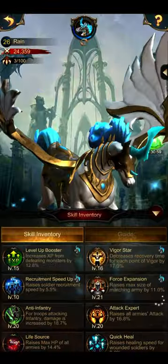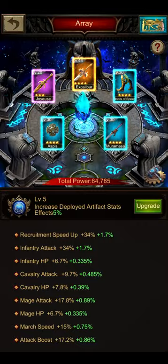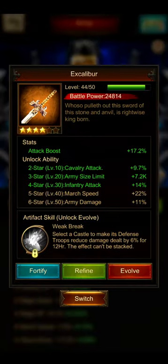Now we come to choosing the artifacts. The array is always the budget part of my videos, because building a full array of legendary artifacts takes either a very long time or a lot of packs. An artifact that I see in probably every budget array is the Excalibur — a lot of its stats are very helpful for this combination, with only the second star not being beneficial for infantry plus archers.